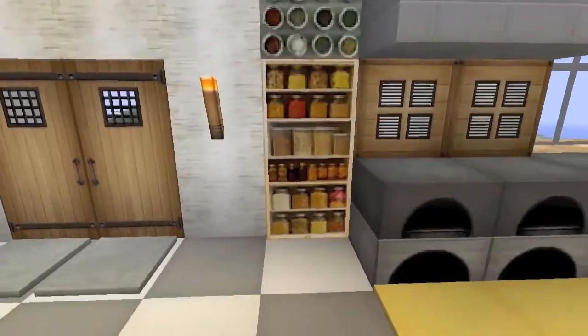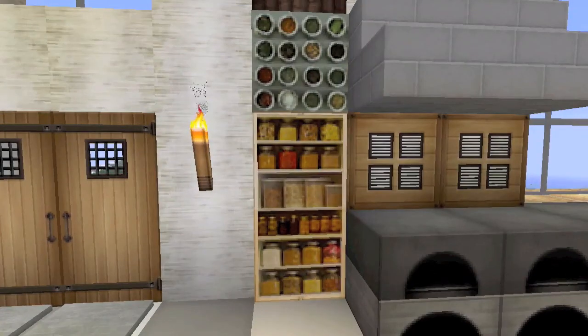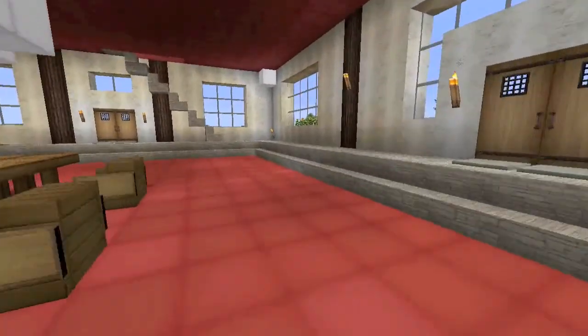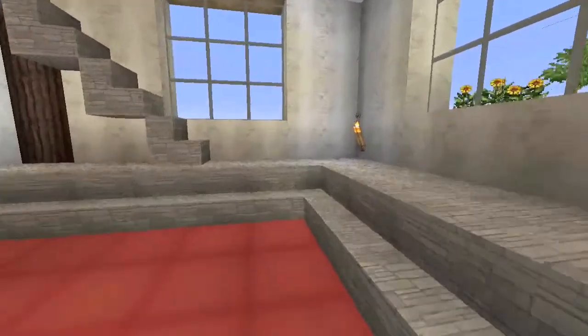Here's a couple of custom paintings you've seen in some of my other videos, with a pantry and a spice rack. This is all common area and we've got two more floors to take a look at.